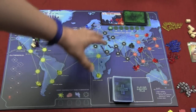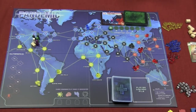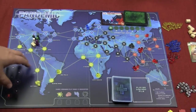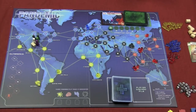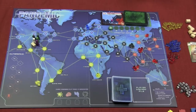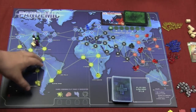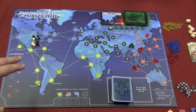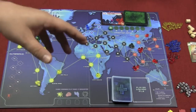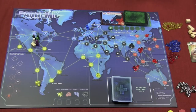The board of Pandemic shows a map of the world with different cities — randomly picked large cities from around the world. Each of these cities is one of four different colors, because there are four different types of diseases that will start in those areas. You can make up the names of the diseases yourself, but you'll probably end up calling them yellow, blue, black, and red diseases as they move across the world.